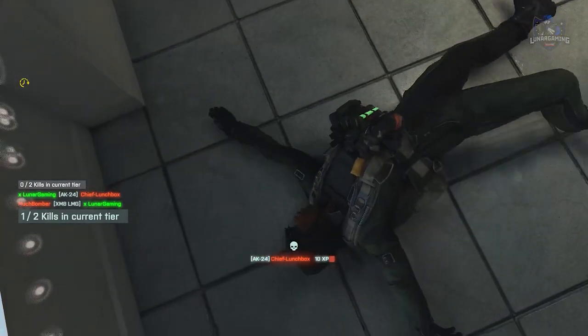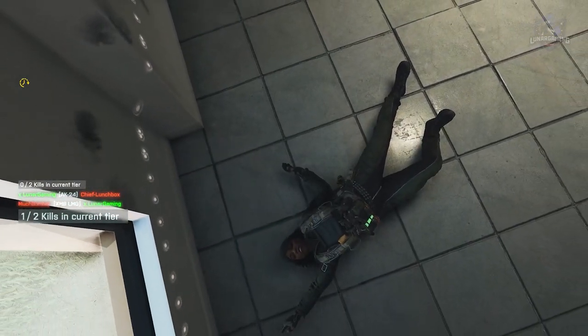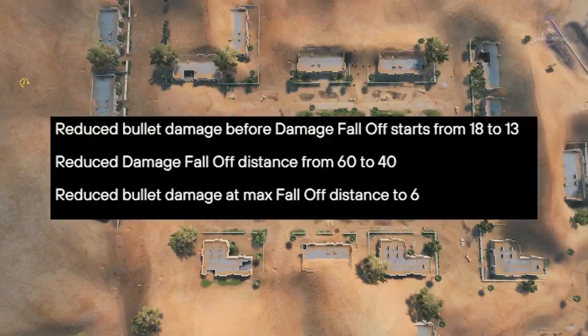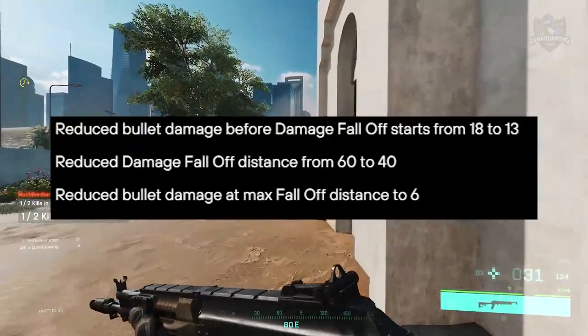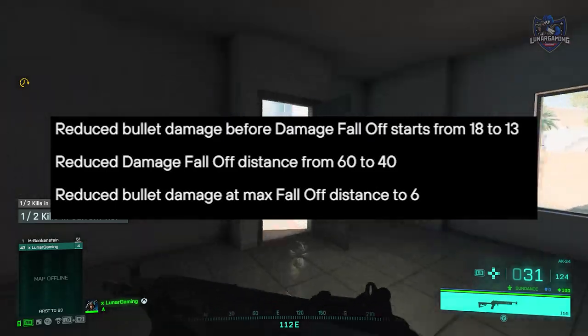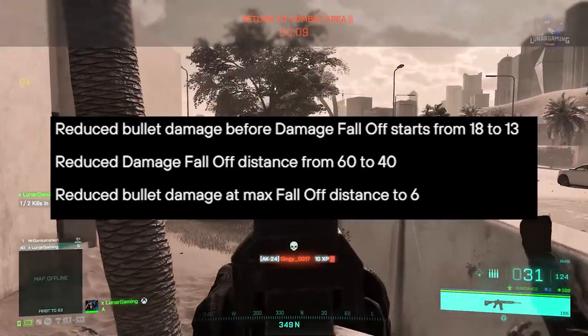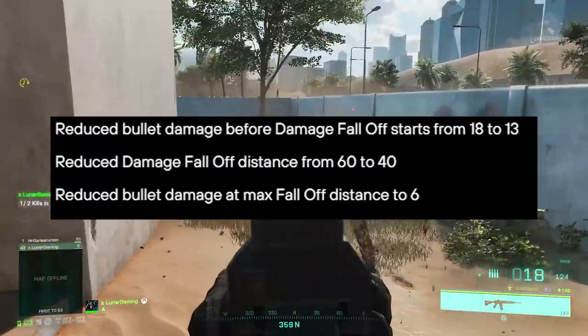They've also reduced overall damage of the minigun for all land vehicles, alongside bullet damage drop off now starting earlier. Reduced bullet damage before damage falloff from 18 to 13, which is quite significant, reduced damage falloff distance from 60 to 40, and reduced bullet damage at max falloff distance to 6.